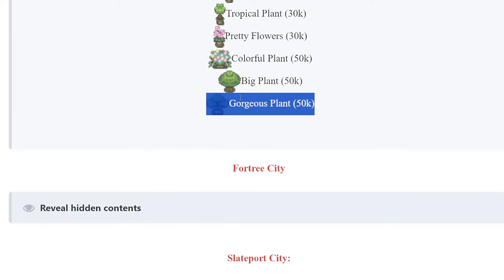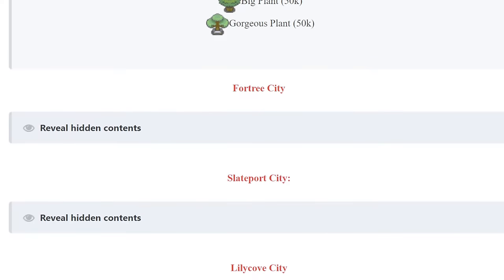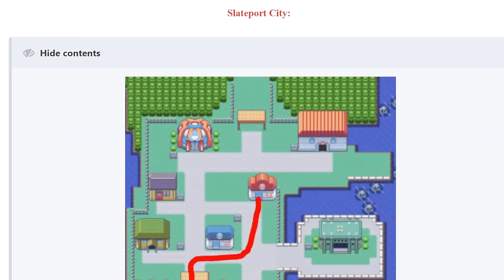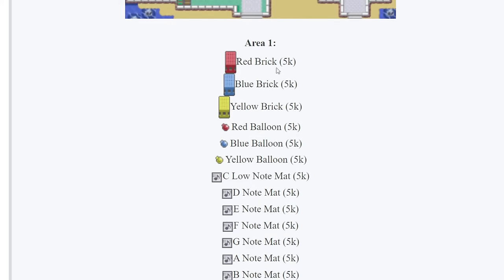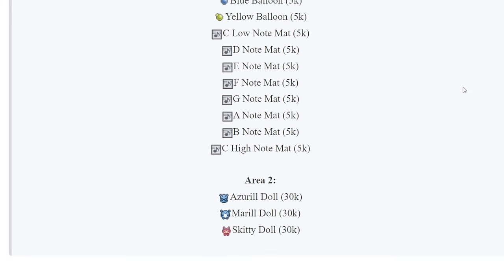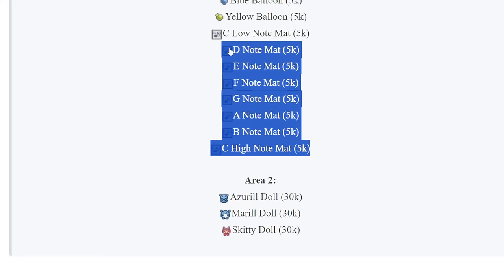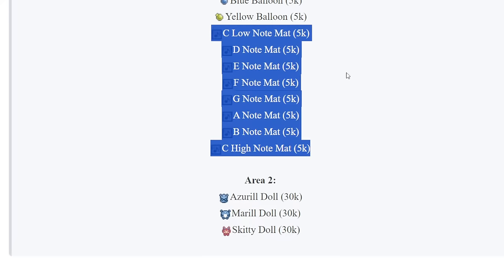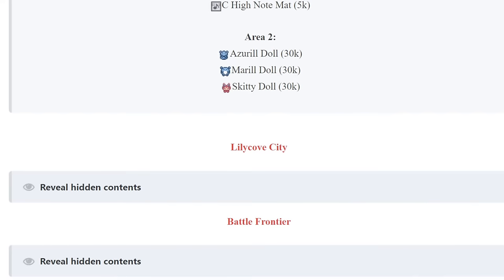Over in Slateport City, there's some interesting stuff: Red Brick, Blue Brick, Yellow Brick - I assume these change the color of the walls within your secret base. Then Red Balloon, Blue Balloon, and Yellow Balloon. And now we have some fun stuff: C Low Note, D Note, E Note, F Note, G Note, A Note, B Note, and C High Note mats. These are piano keys that play a different note when you step on them within game. That's really fun - I'll definitely be getting multiples of those. And the balloons - I've got to get some balloons.